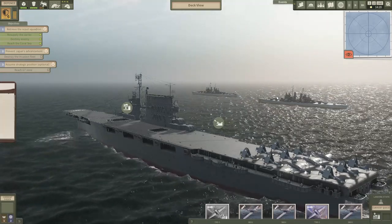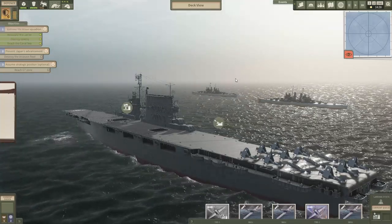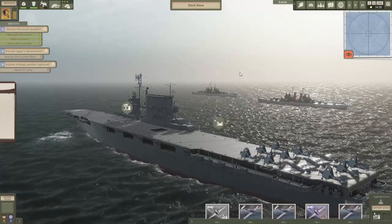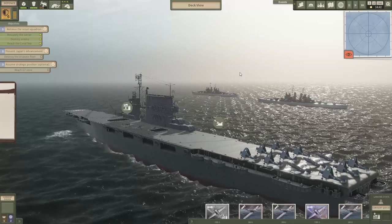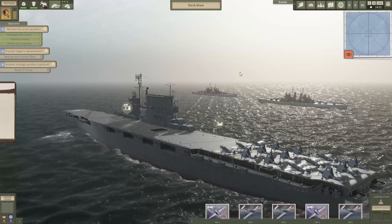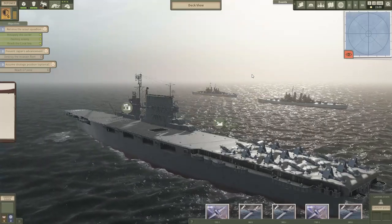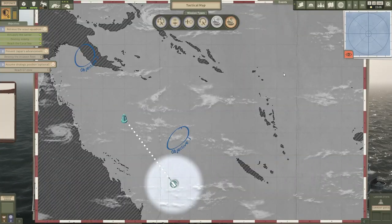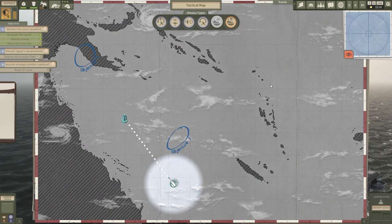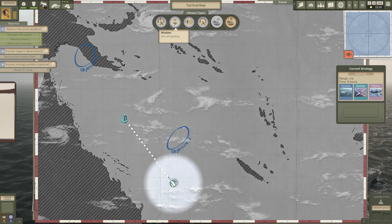Our escort is looking good — we have our cruisers giving us some extra defense points. Seriously, if you want an easier playthrough, get as much defense as you can — it's going to make things a lot easier. If you want a real challenge, keep your defenses low and deal with the consequences. Before we get there, not much is happening, so I actually want to see if we have any enemies nearby. I'm going to use a spotting mission.